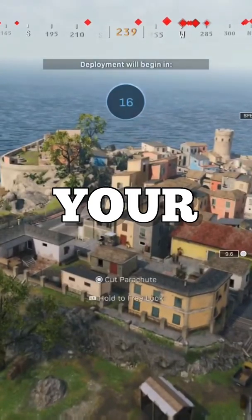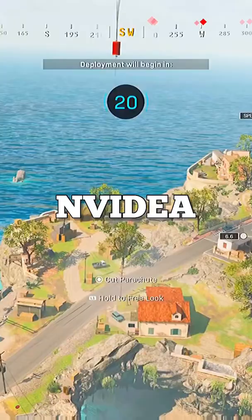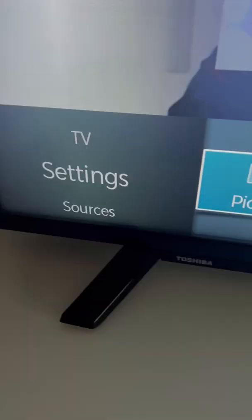Do you want to get your game from looking like this to this, but you're only on console and you don't have any of those NVIDIA filters? Well, do this instead. Go to your settings and change these graphic settings, then change these interface settings. The thing that's going to completely change it is actually changing the settings on your TV or monitor.